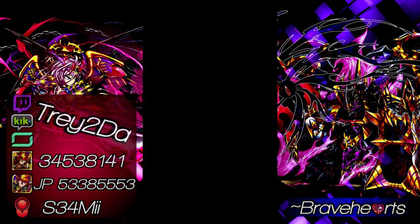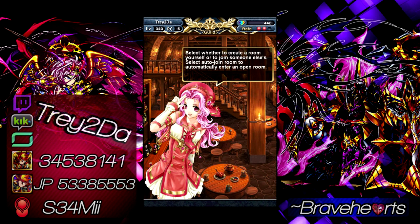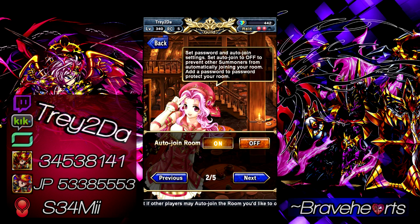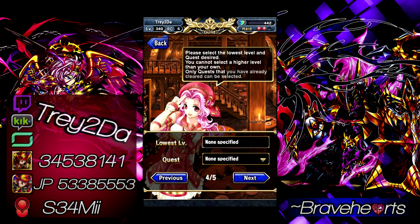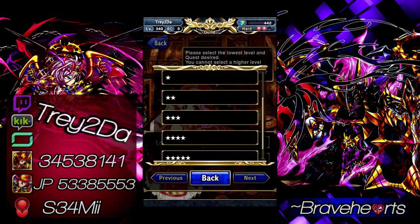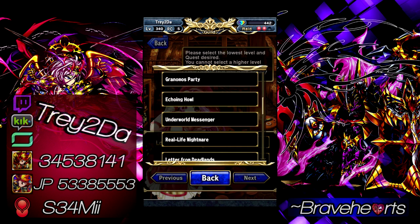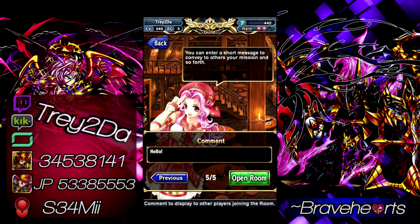First, go to Raid Battle, open up a room — or join a friend's room. I'm opening a new one here. We go to RC4 since there's nothing in RC5 yet. There's a mission called Metal Rush Level 4. You can pick easier levels — RC classes 1, 2, and 3 — but you won't get as many medals.